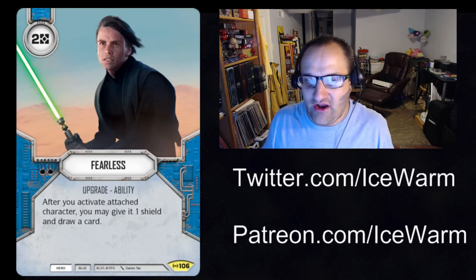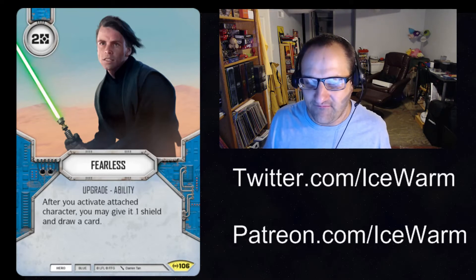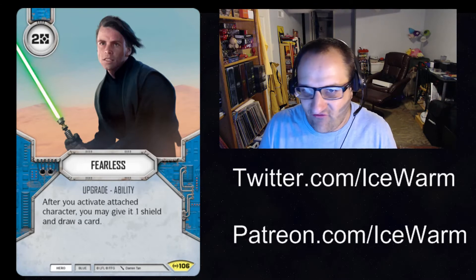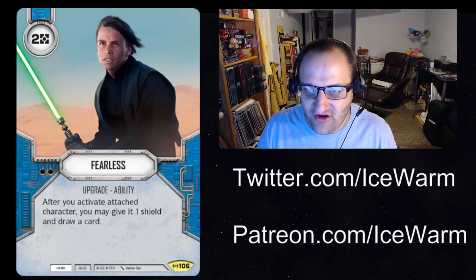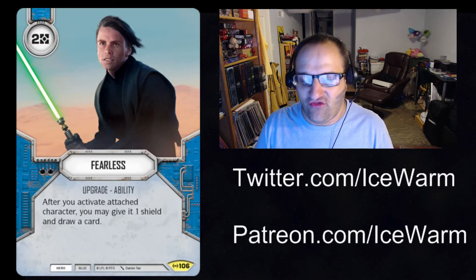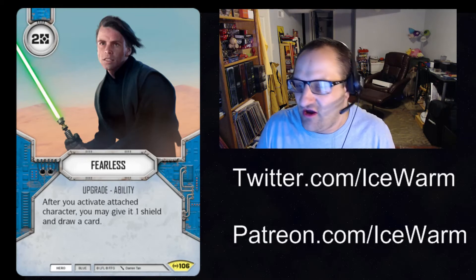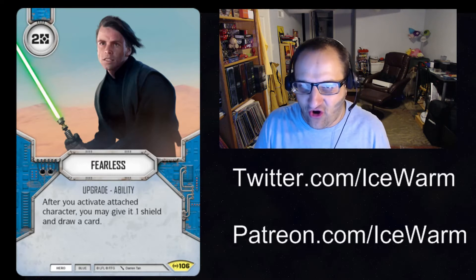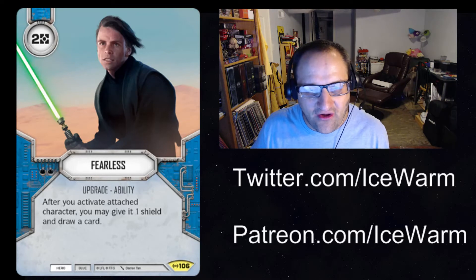I can see this going well on Qui-Gon. Let's say he has a shield — you roll him out, you get a shield, you ping it off to do one damage, and then you get to draw a card. So you get card advantage and prolong your character's potential health. Won't help against vibro knives or anything like that because shields won't be able to block it. This could be huge with Qui-Gon. If you throw this on Luke, he'll be able to get a shield and draw two cards. You don't want to draw through all your cards so quickly that you get milled out, but I could see stacking with Luke — he gets to draw a card from his ability, plus if you have Fearless on him, that gives him another card plus a shield. Nice card advantage and essentially extra health. That is Fearless.